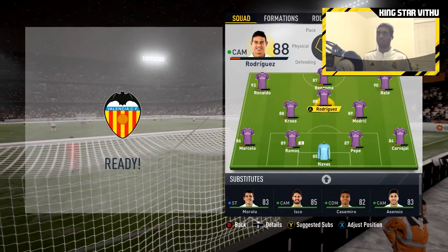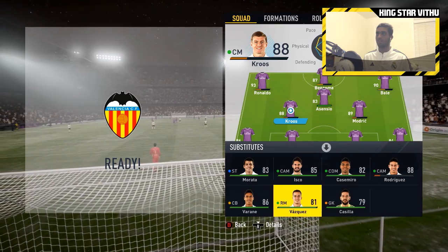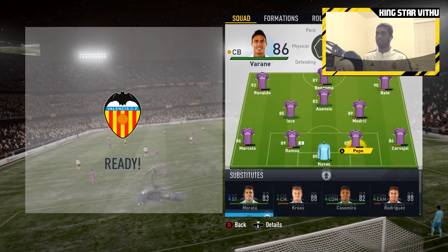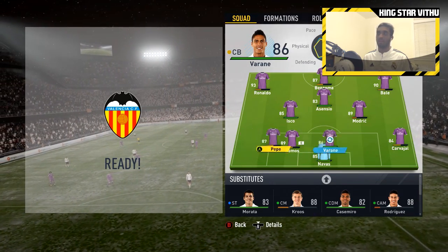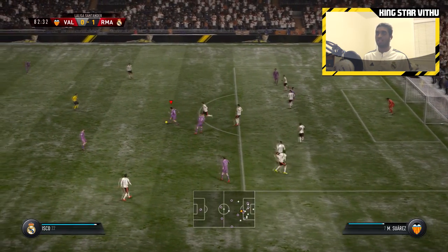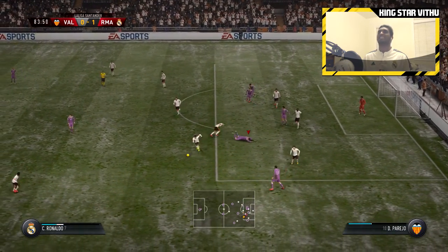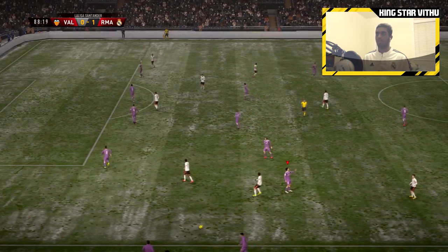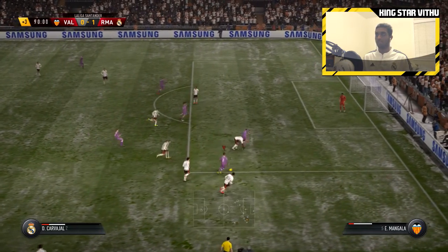Valencia goes through on goal but shoots wide. Let's make some substitutions — taking off James Rodriguez, putting on Marco Asensio; taking off Toni Kroos for Isco; and last substitution, taking off Marcelo for Aranda, putting Pepe at left back. Benzema feeds Isco, now Ronaldo on the ball — controls it nicely but gets tackled at the edge of the box. Can't believe that's not a foul. Just a yellow card — okay, thank you. Nice play from Carvajal.